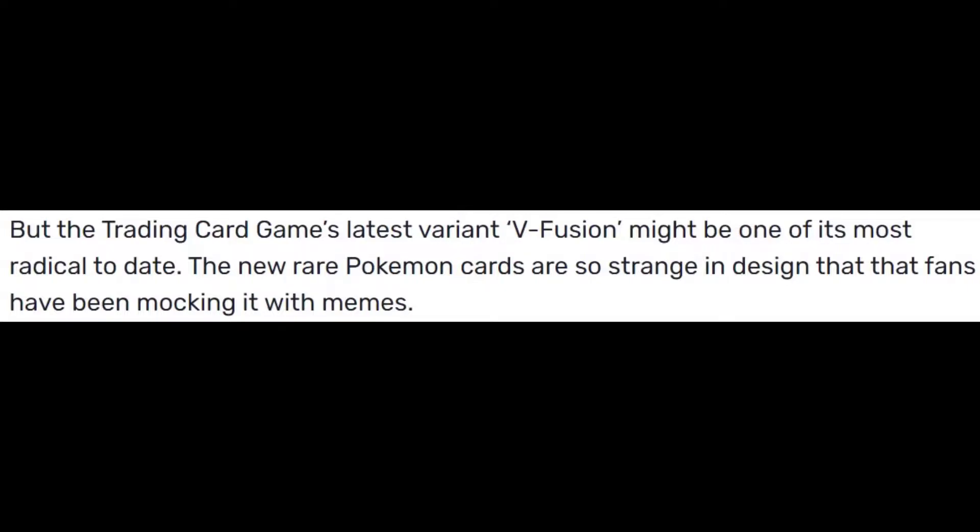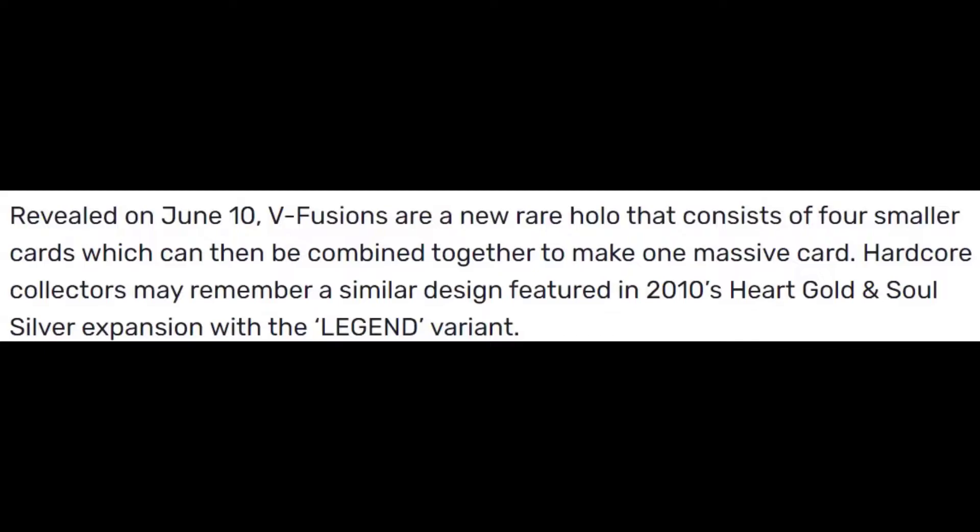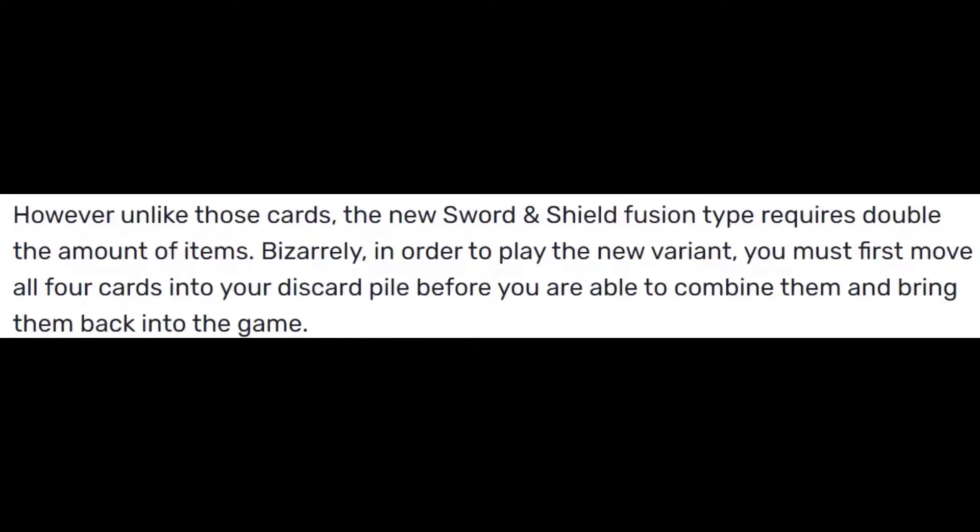The new rare Pokemon cards are so strange in design that fans have been mocking it with memes. Revealed on June 10th, V-Fusions are a new rare holo that consists of four smaller cards, which can then be combined together to make one massive card. Hardcore collectors may remember a similar design featured in 2010's HeartGold and SoulSilver expansion with the Legend variant. However, unlike those cards, the new Sword and Shield Fusion type requires double the amount of items. Bizarrely, in order to play the new variant, you must first move all four cards into your discard pile before you are able to combine them and bring them back into the game.